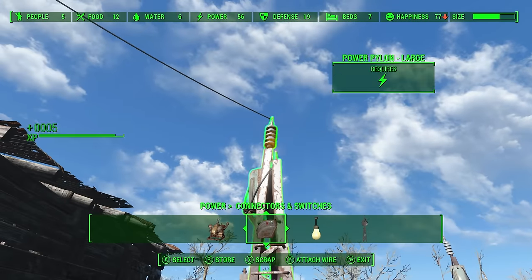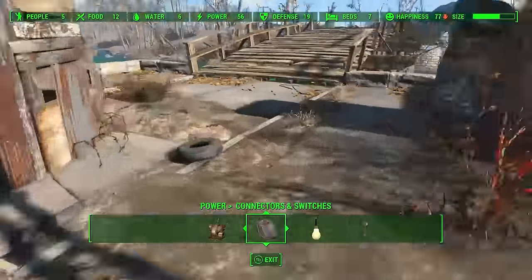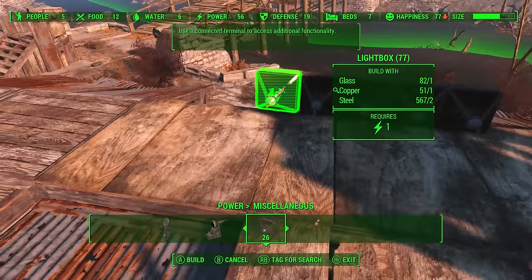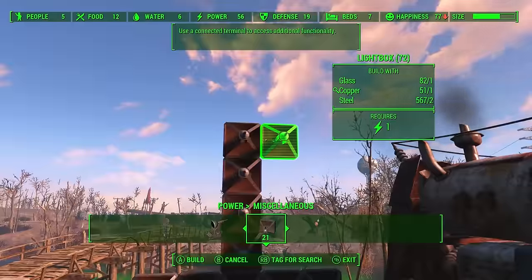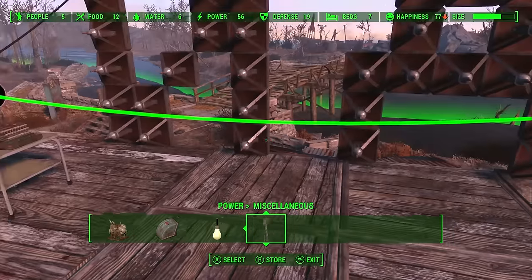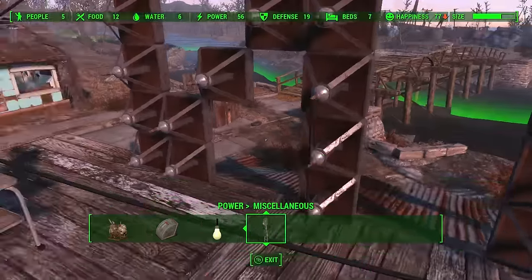Chances are you'll also want to build some light boxes so you can spell out a rude word or something. The trouble is each light box will cost you one piece of copper to build and each one will also need to be connected with a copper wire to work. So you are going to need to stockpile a massive amount of copper before you can even begin to think about building anything complex.